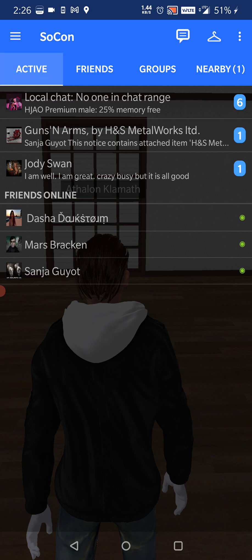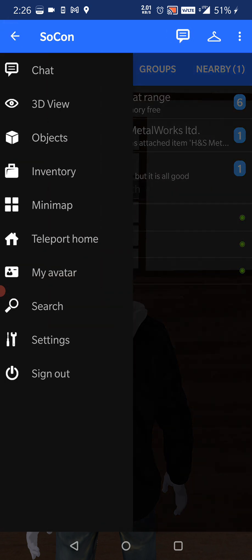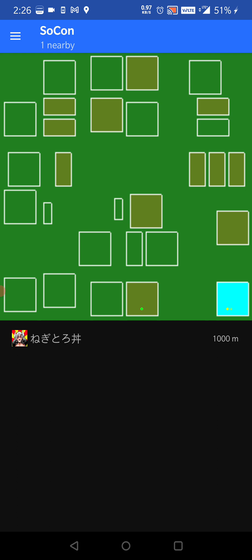How do I get out of here? Let me close the chat. Let's see the mini map — this is my parcel down here. Oh wait, no, this is my parcel — I'm a little confused.